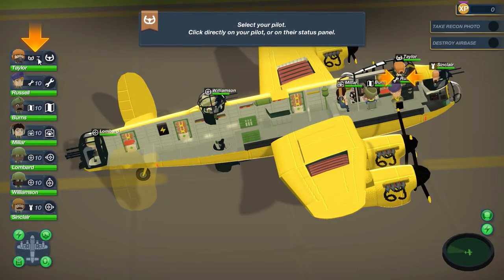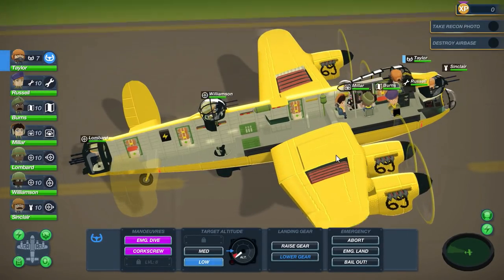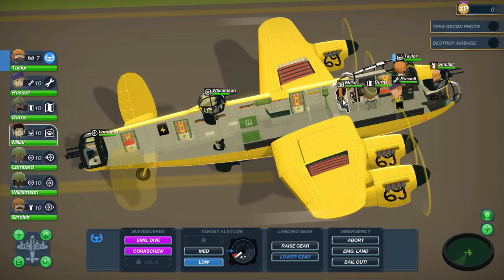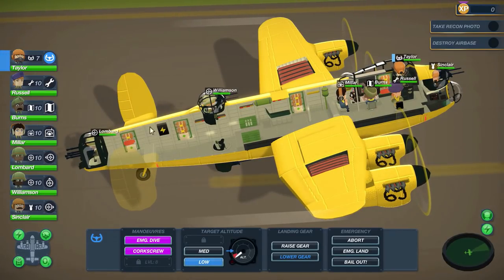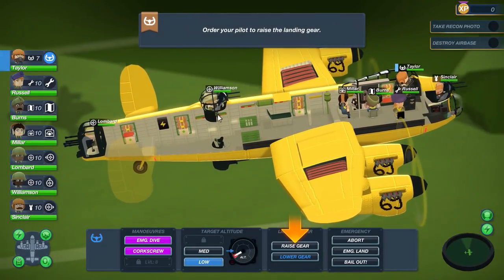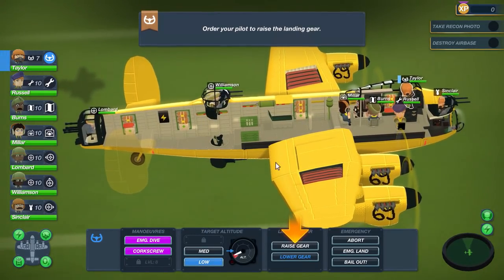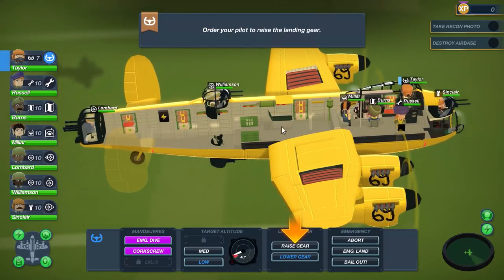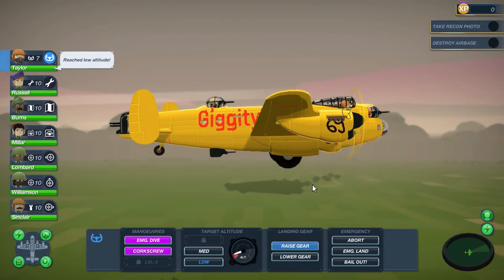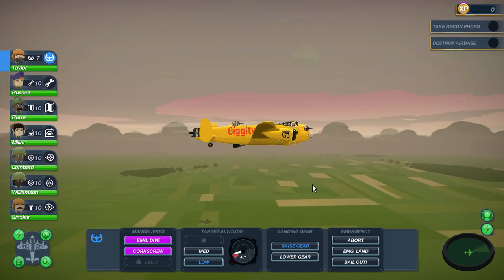The first thing we want to do is have our captain, who happens to be Taylor, assign him to take off. When you're zoomed in like this, you can select these characters and move them around. So for instance if there's a fire inside the ship, you can grab a crew member, grab the fire extinguisher, and put it out. If the wing is messed up, you could grab somebody and tell them to go fix it. There's also heals — we can heal ourselves passively by rolling in bed. We also have to raise our gear because those wheels right there have got to go up. It's very, very in-depth — really surprisingly in-depth.